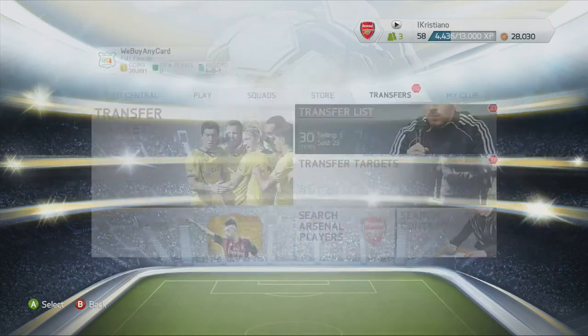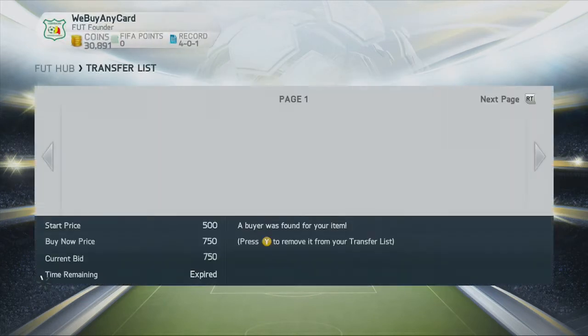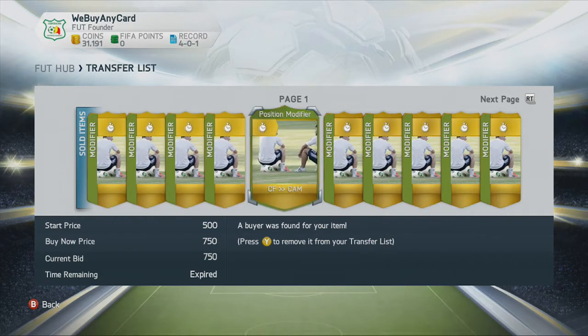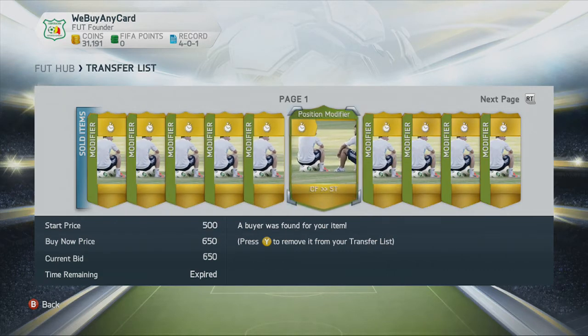You then want to post them in your transfer list. For the centre forward to centre attacking mid cards: 500 start, 750 buy out. And for the striker centre forward cards: 500 start price and 650 buy now.